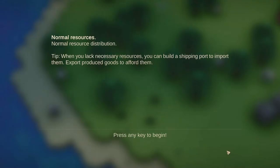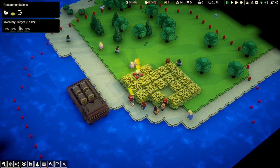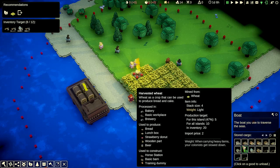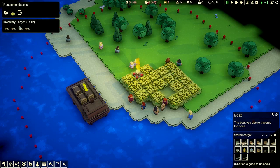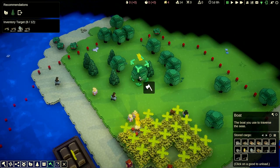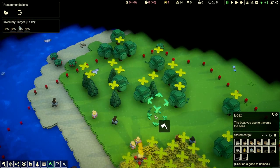When you lack necessary resources, you can build a shipping port to import them. We landed with some wheat already here, and we brought our resources with us — all that farming has the good side effect of making us more prepared. Let's go ahead and clear out some of this land and get some basic resources gathered.